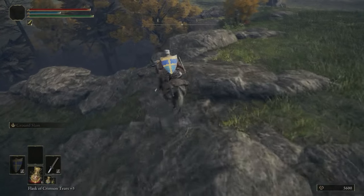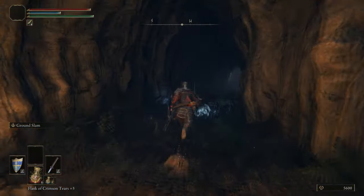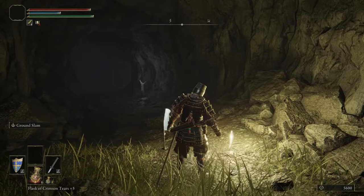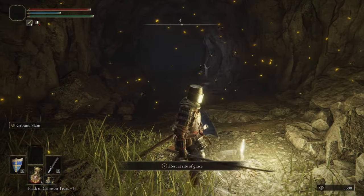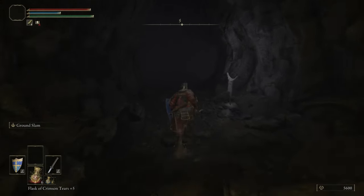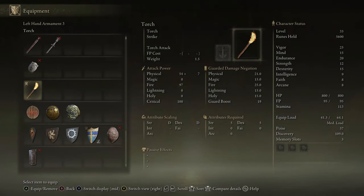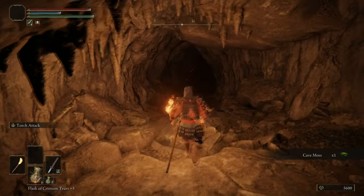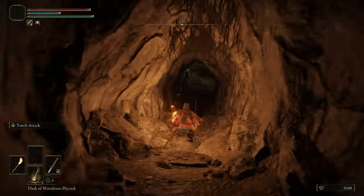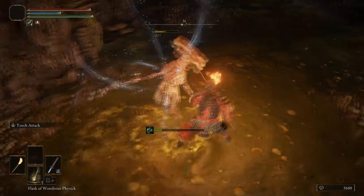Now we're heading to another cave, and this one is another shitty one — it's a poison cave this time. There's kind of nothing in this one as well. The reward is comparatively quite bad. The boss is also kinda terrible — generally speaking, if you've got access to fire damage, thankfully we have a torch, the boss will be easier. It's not a difficult fight, it just takes an unusually long amount of time.